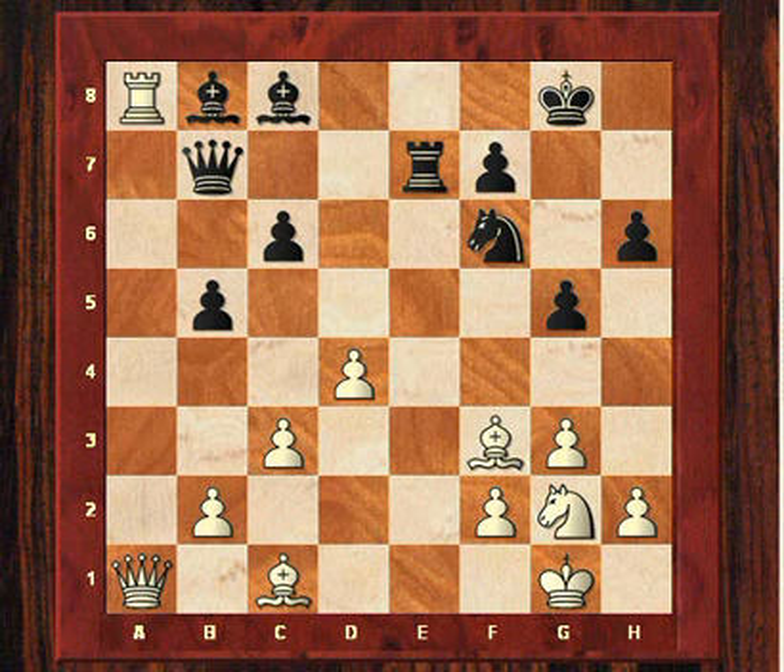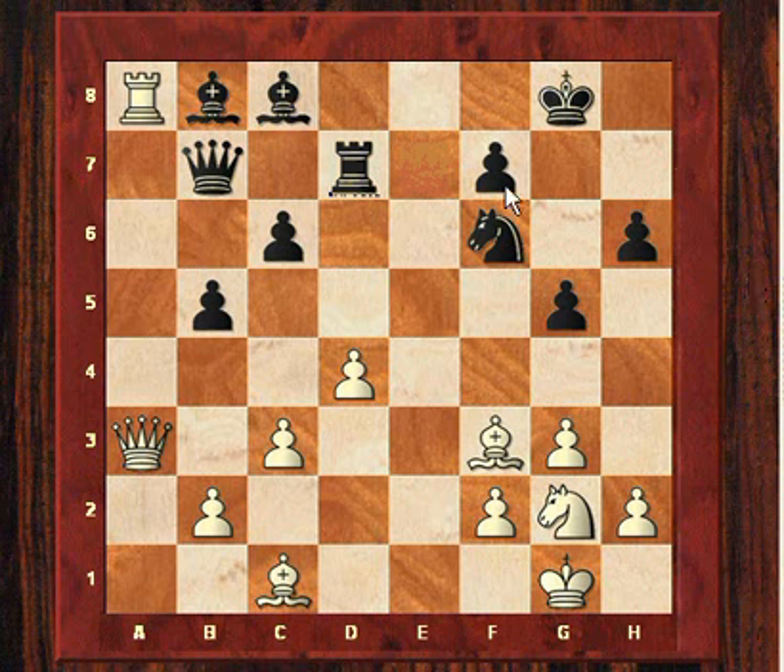After Nf6, Anand exchanges a pair of rooks and plays Qa3. So this is quite remarkable how the queen has been subtly moving around and now ends up on a3, eyeing this diagonal. After Rd7, you'll notice that the bishop has been blocked from the f5 square. Anand plays Ra5, which in some variations is quite annoying for Black — maybe c4 will be pressurising the b5 square, or Be3, or there's a threat of Ne3 and d5. So this rook's horizontal pressure is on Black's pawn structure.